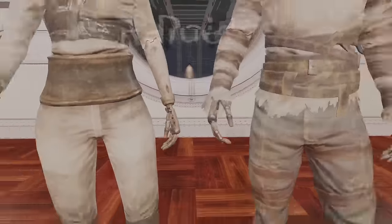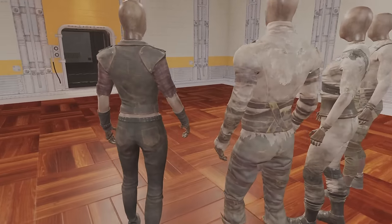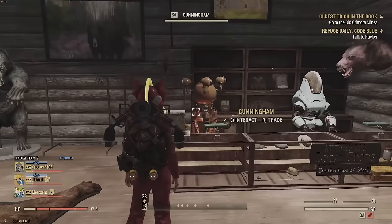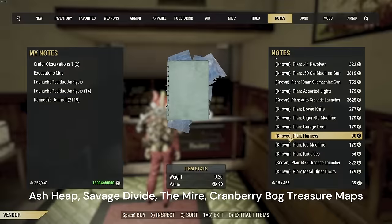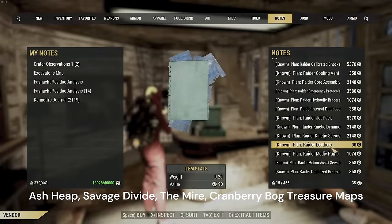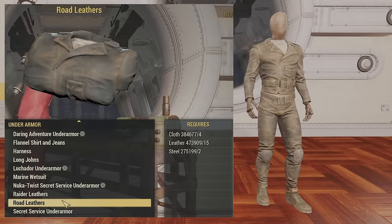Next up is the Raider Under Armour — the one I use — which includes the Harness, Long Johns, Raider Leathers, and Rogue Leathers. For a Bloodied Stealth Commando build, this is my go-to. You can buy the Harness and Long Johns from Cunningham inside the mall for cheap, or buy the plans from any Raider vendor. You can also get them from treasure map locations in the Ash Heap, Savage Divide, The Mire, and Cranberry Bog. Materials are pretty cheap — some leather, some cloth.